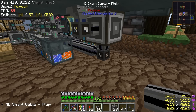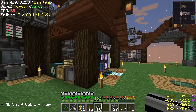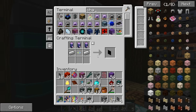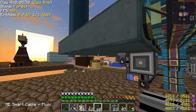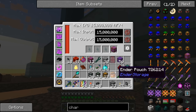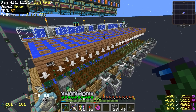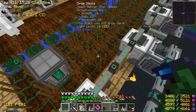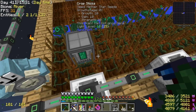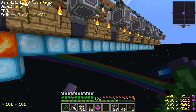It looks like it's working — it'll auto-craft them. All right, that's another thing done. Next up let's upgrade our farm. We have all these nether star seeds planted but they're not growing — just sitting there. We only had the one that's active because we only had one awakened draconium block. Now we have more.